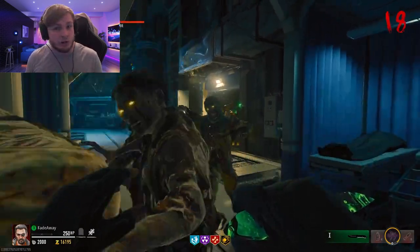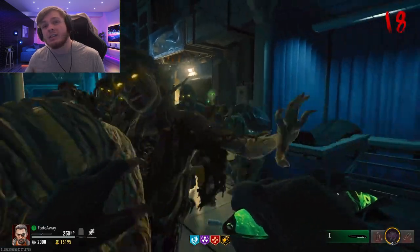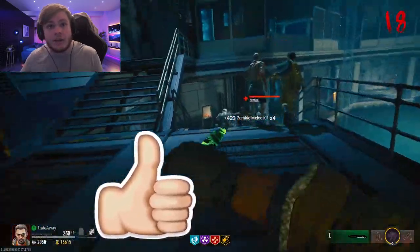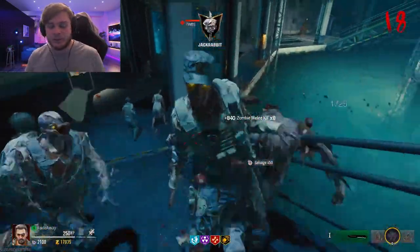I got the best working zombies glitch that you need to try out so you can unlock all your camos pretty easily. This gets you into a god mode glitch on Terminus. I don't want to waste any more time talking about this — I'll just go ahead and show you everything, so make sure to drop a like and subscribe if this does help you out, and let's get into it.